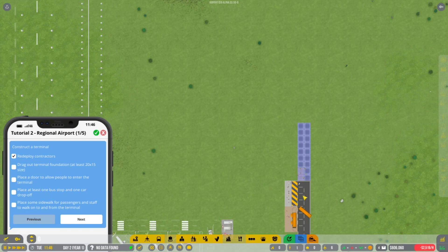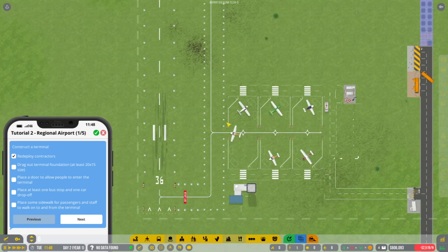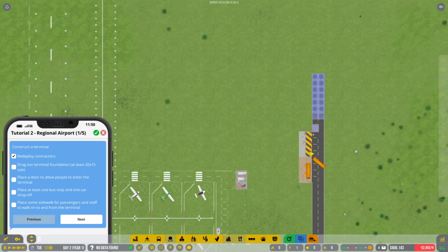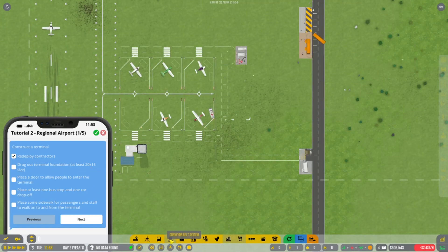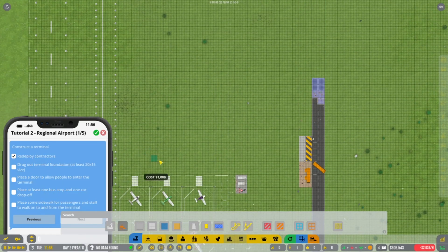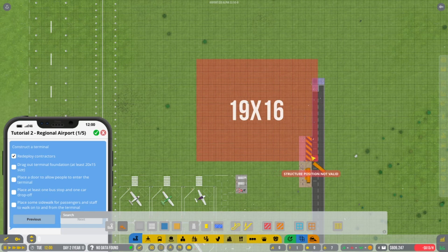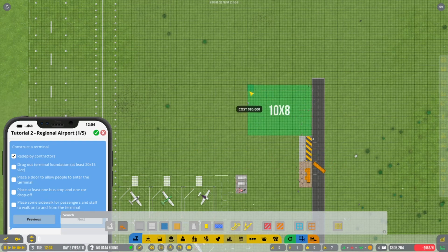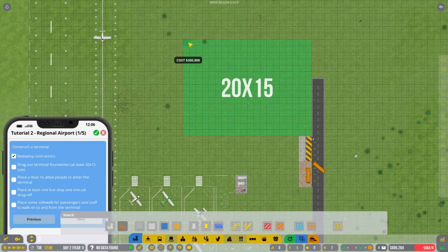They're going to start building this little bit of road for us. I want to extend it out because the way we're going to do this is planes come in and we'll let them come in off the taxiway here. What it needs us to do is drag out a terminal foundation of at least 20 by 15 — that's actually asking for quite a lot. So 20 by 15, let's see where we're going to squeeze this in — that's 15 by 16, so still need it to be a bit bigger. If we drag out from this corner — so 20 by 15.